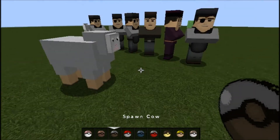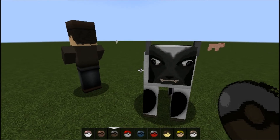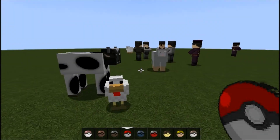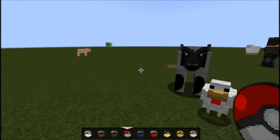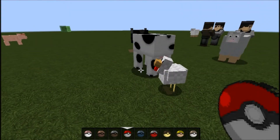You guys can walk now. Spawn the cow — oh, you actually look pretty nice. Still derpy as fuck, but pretty cool. Chicken. Great chicken skin, honestly — it just looks fabulous. Just amazing.